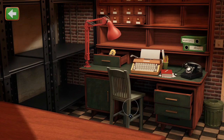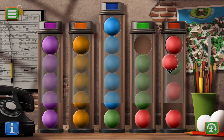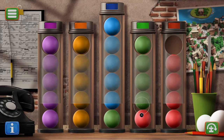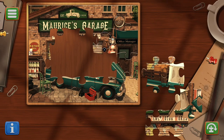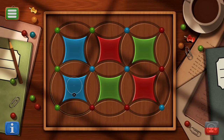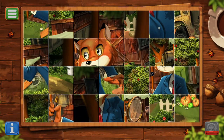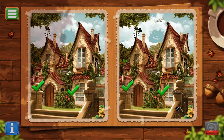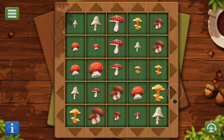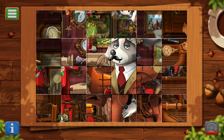In The Case of the Missing Ballerinas, you will have the ball color, chase, jigsaw, and circles mini games. In The Case of the Diamond Necklace, you will have the memory tiles, differences, sorting, and rotate mini games.